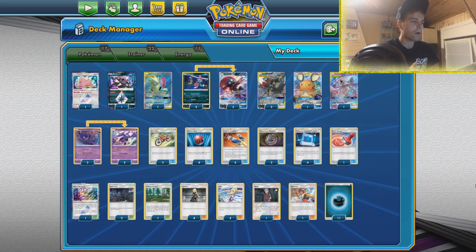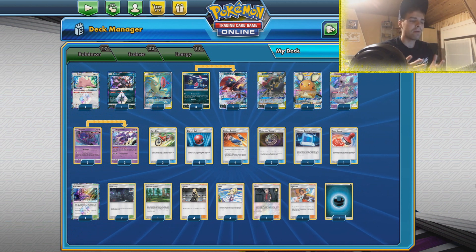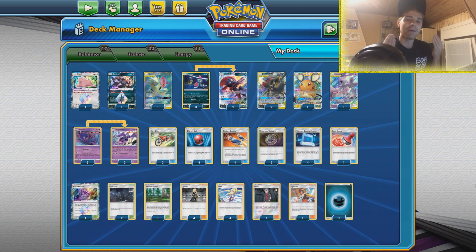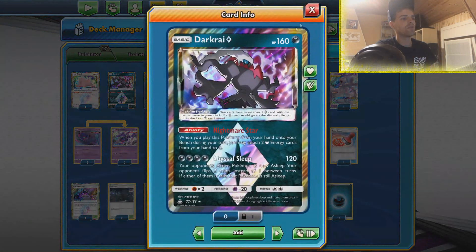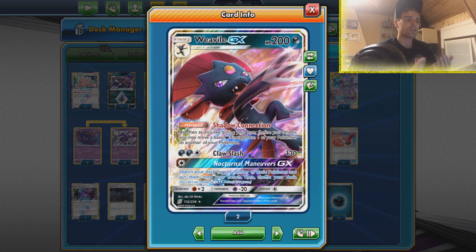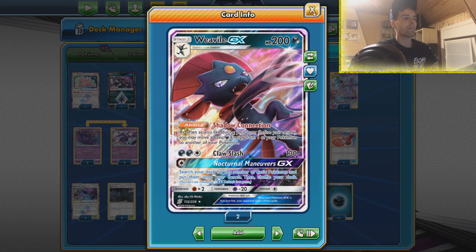Today we're gonna check out Dark Box because I do think it does have potential. Sometimes it breaks a little bit, but if you can get your setup this can probably be the best deck. We have Naganadel to get energies on the field together with Darkrai Prism Star to get those energies flowing on the board. We have Weavile with Shadow Connection from Unified Minds which can move around all those darkness energies and then we have our big hitters.